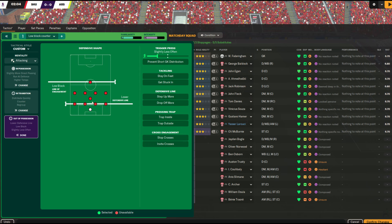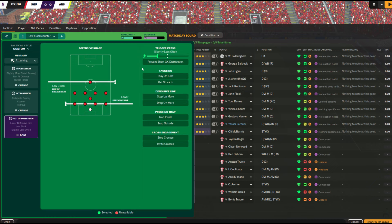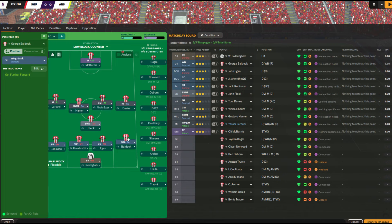To alleviate that problem, I'm going to go all the way up to attacking mentality. I'm still in a low block — the block has gone up a little bit thanks to the mentality — and I'm still on a lower defensive line. The trigger press has gone to slightly less often; it was just less often before. So changing your mentality affects a lot of these things as well. George Baldock is now on positive — he was on cautious before. Let's see if that has any changes — we're going to have to let things play out first.